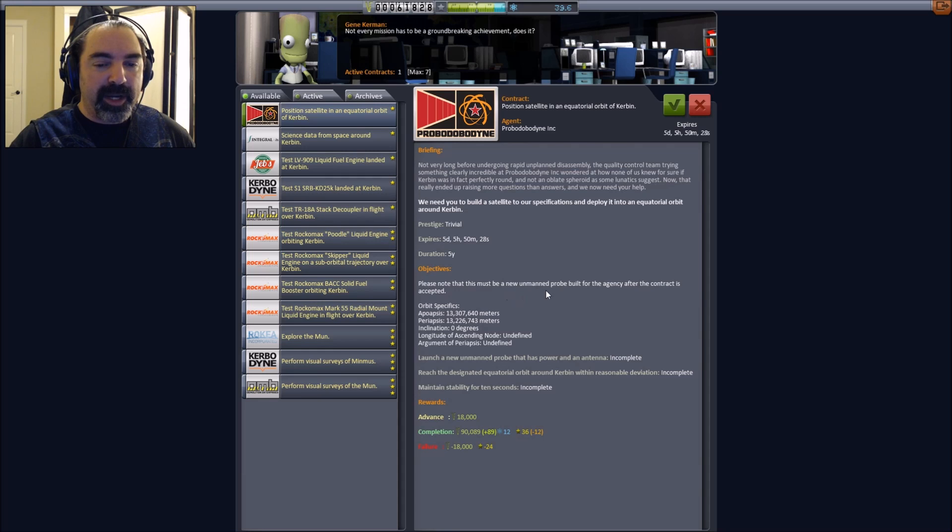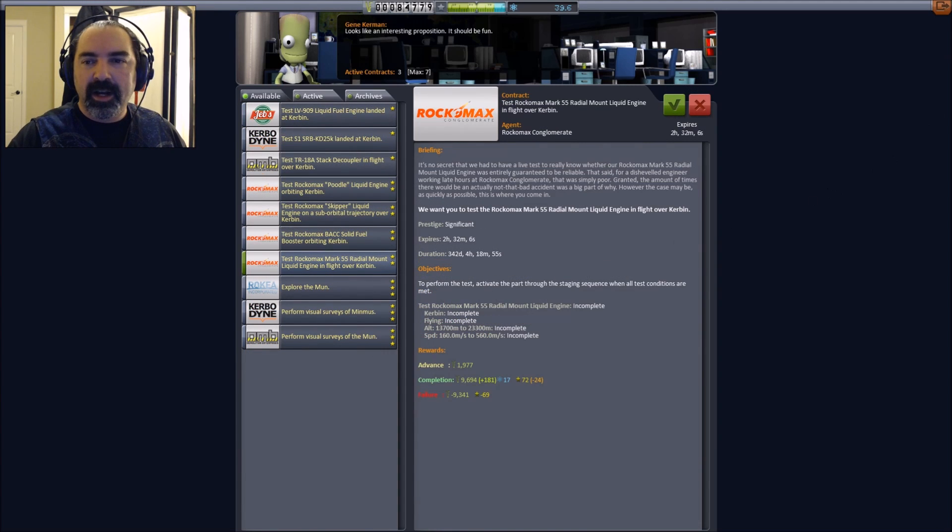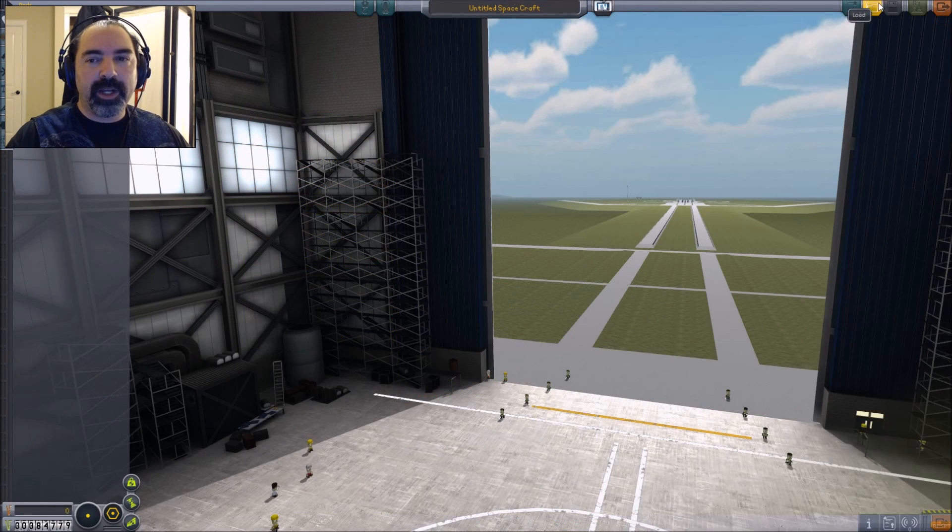Please note this must be a new unmanned probe built for the agency after the contract is accepted. Apoapsis is 13,000 kilometers, periapsis 13,000 kilometers — we can definitely do that, and that's gonna be worth 19,000 funds. So it looks like on this one we are going to go on a fund hunt while we're up there, and we'll get some science around Kerbin. I think I'm gonna go with those two — I'm gonna get myself in over my head here.